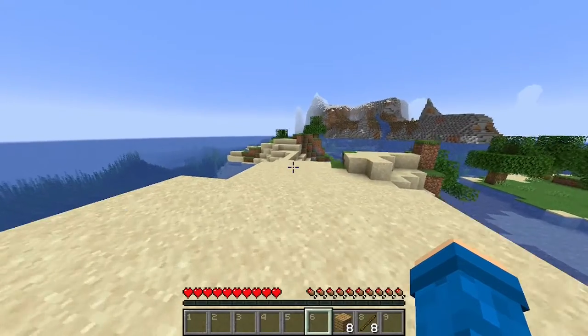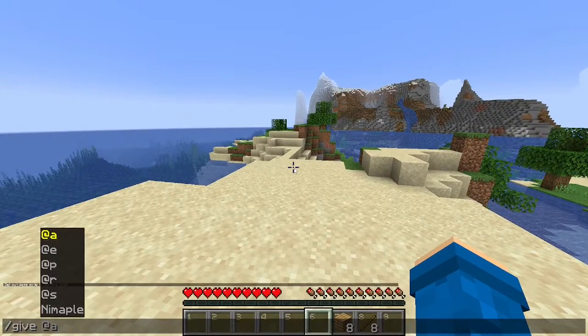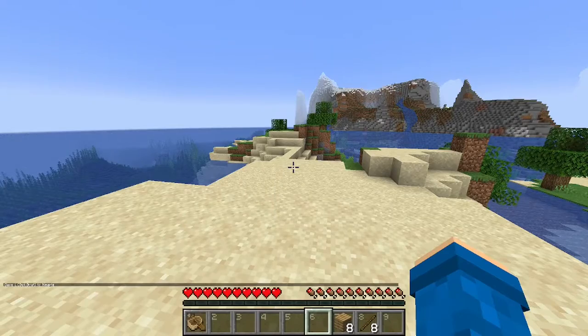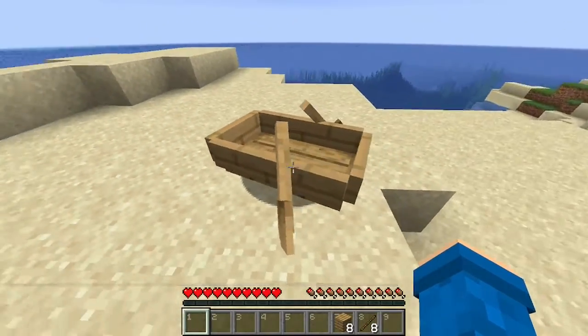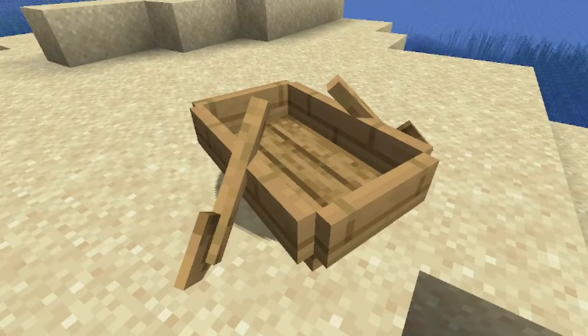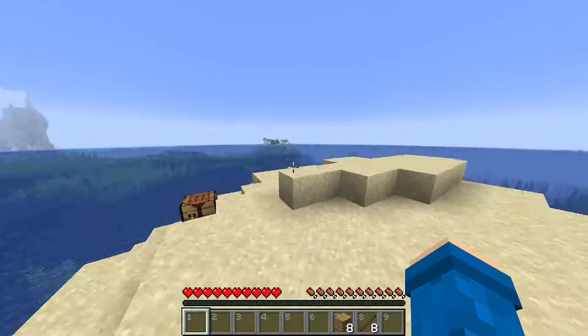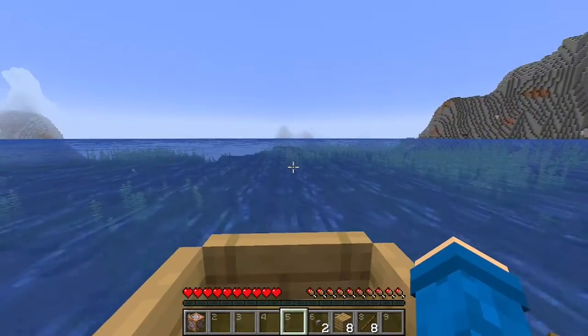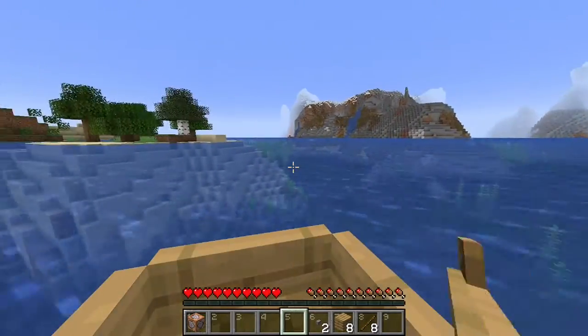Something I'm going to be using is called commands. I can give myself a custom whatever. So if I want to give myself an oak boat, I can. Boom, I have a boat. A lot of you know that you can just spawn a boat using commands in Minecraft. But boats are overrated — we don't need boats, we can just use our feet.